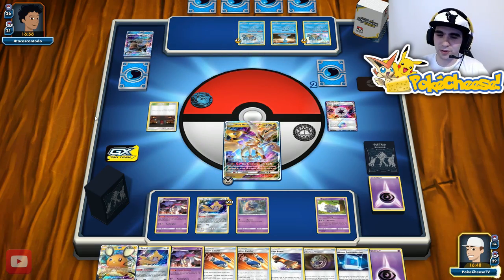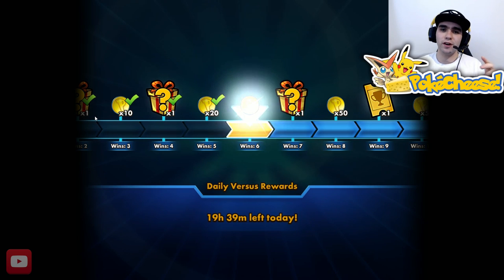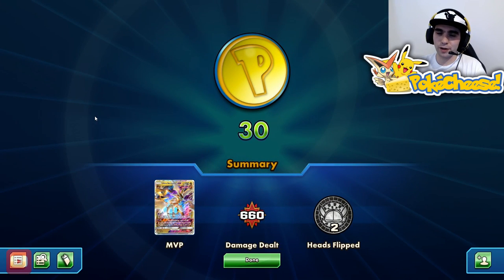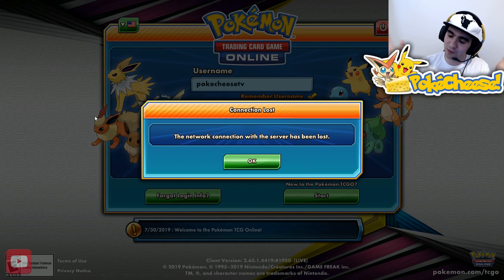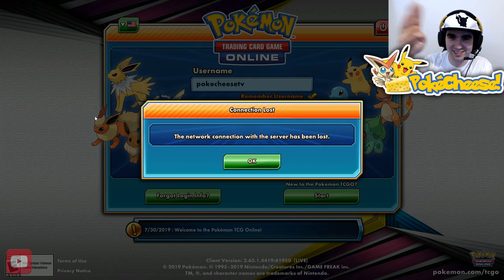All five games - all victories! Great deck suggestion by God of Nothing. If you have deck suggestions, let me know in the comments and we'll look at them in a future episode. Next will be the Golisopod deck suggested by Faiz. We lose our connection at a great time - who needs to play more? We won all five, 100% win rate. Great deck by God of Nothing. Until next time, don't forget to leave a like, subscribe, and Pokecheese go!